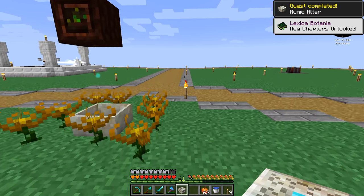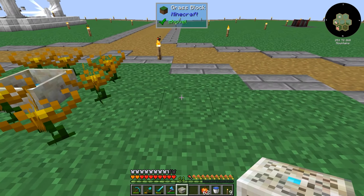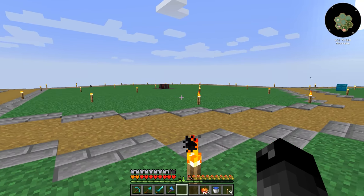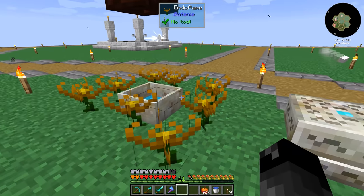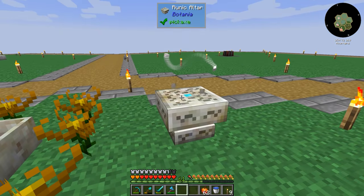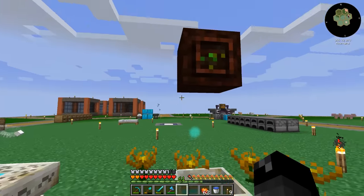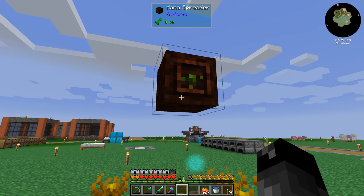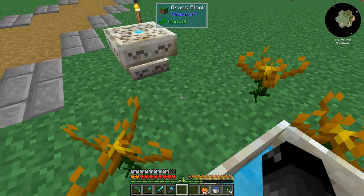New chapter unlocked, apparently. In order for the runic altar to do anything, I might actually move this off the center island — maybe over to the blood magic area or somewhere. In order for this to do anything, we have to use a mana spreader to shoot mana into it. So one of these endo flames needs to move, and then we have to make ourselves a new mana spreader. The mana spreader needs to be touching the mana pool, and when it touches it, it knows it's extracting and can shoot the mana somewhere.